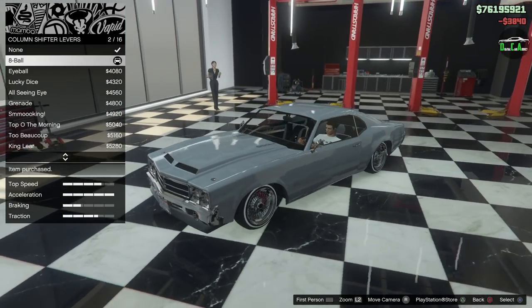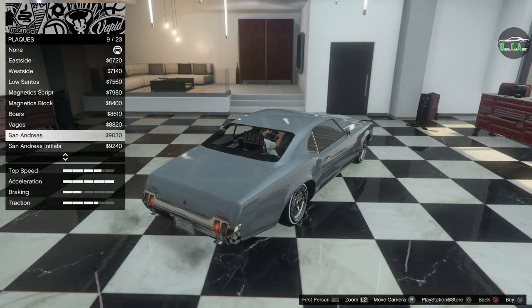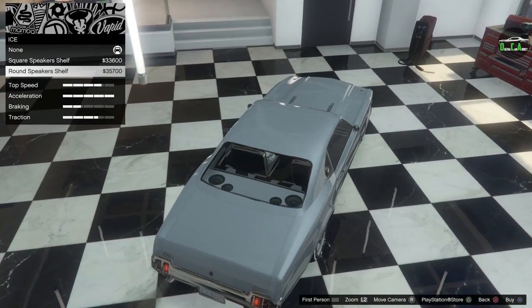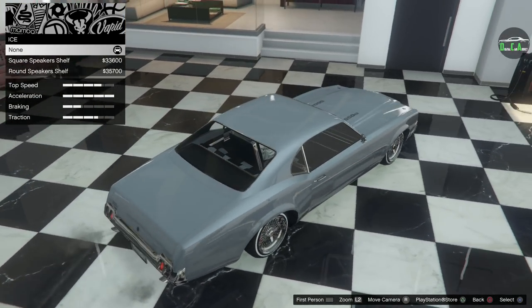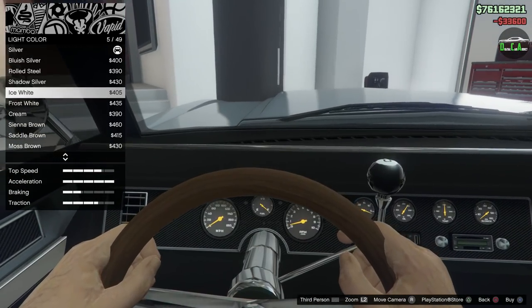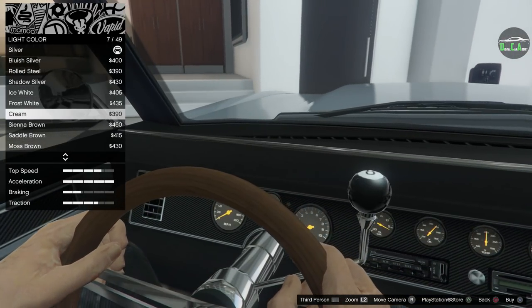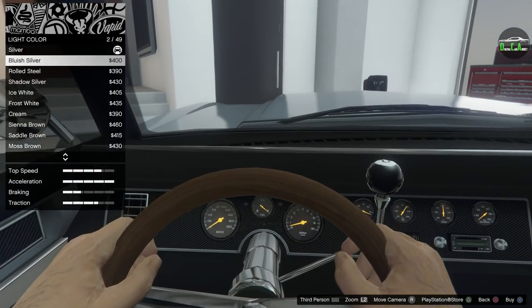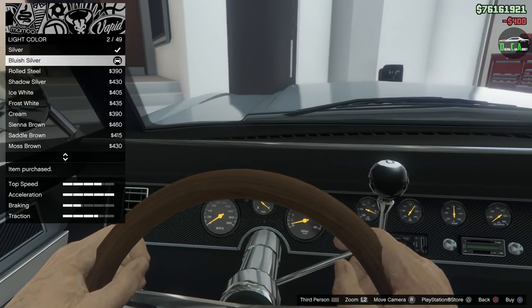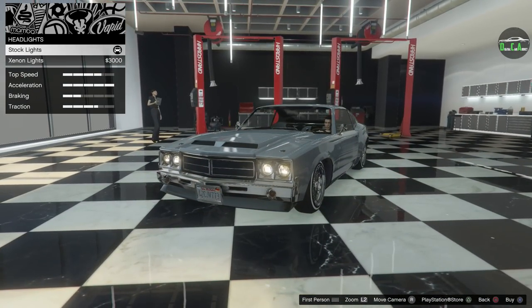For plaques you can add one in the back if you want. You've got speaker options for the back as well — why not add one. For the light color, I feel like the silver is fine for this look, but maybe the white looks a bit better — kind of like a bluish silver LED look.